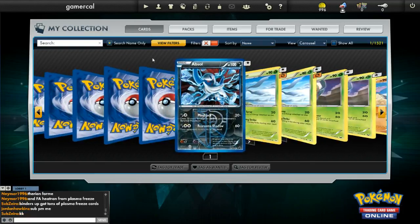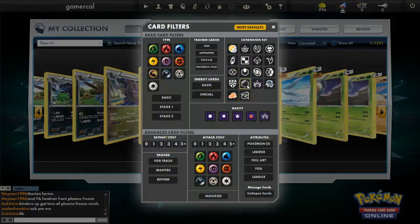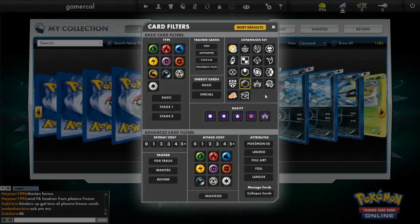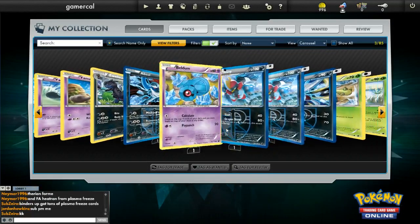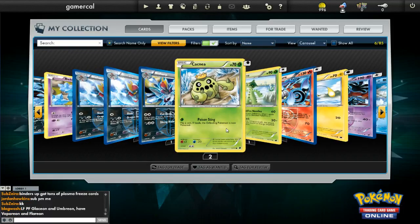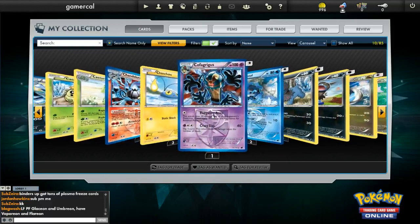Let's quickly take a look at some of the cards I've got. You can see this beautiful little Absol over here — Absol's really cool, so pretty good to see that coming out of the packs. I've had two EXs so far and nothing else particularly special. Charmander is kind of cool, so I guess there is that.